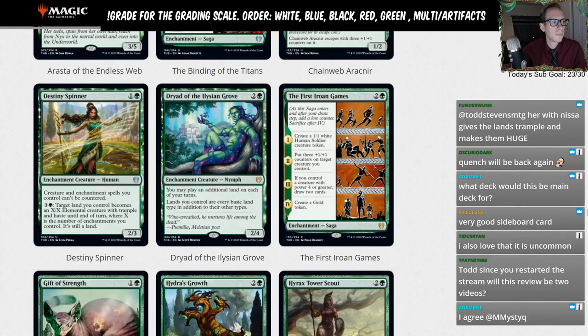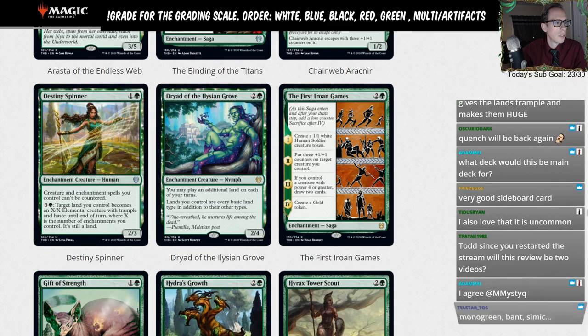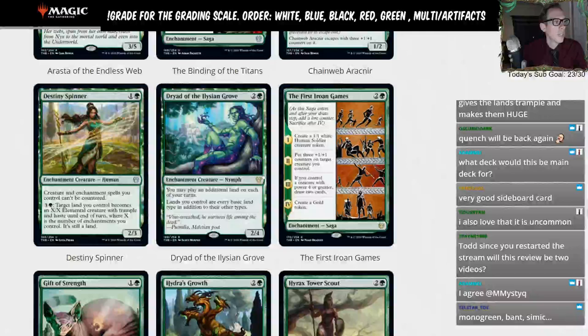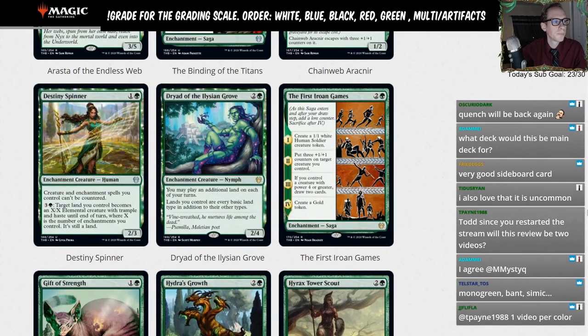As for ratings for Destiny Spinner, I don't think this is an A, but I could see it being a B — a good amount of standard play in a support role, a moderately played sideboard card. I think this is just a good solid B — a very good sideboard card. Let's give this a B.